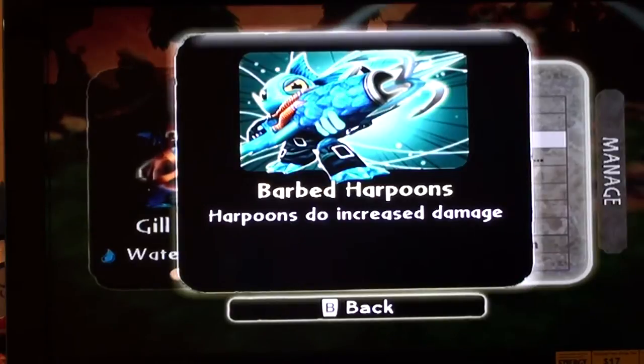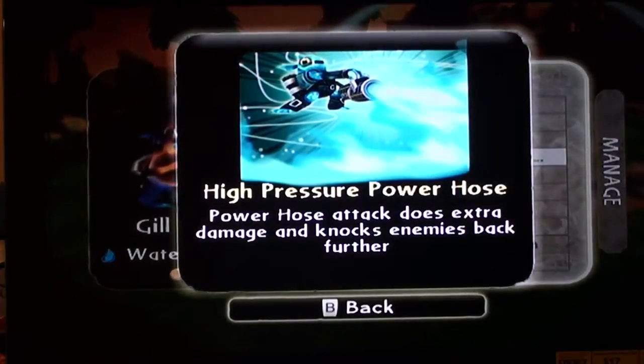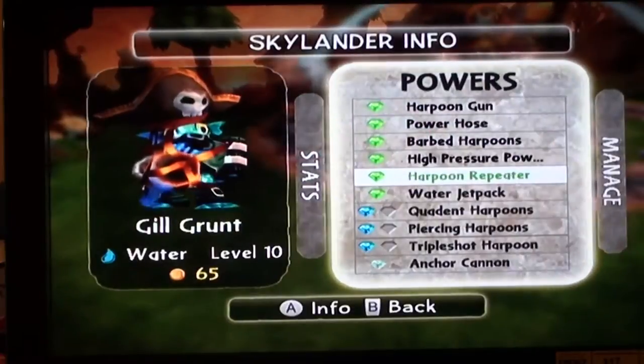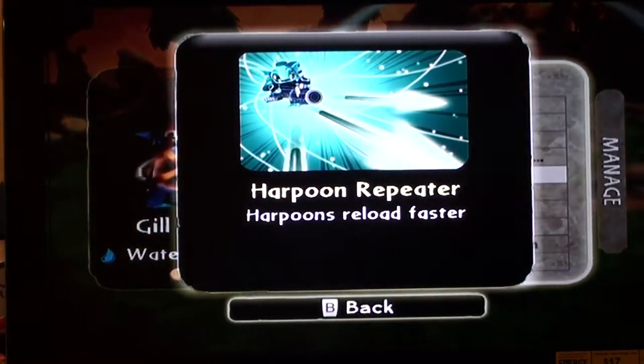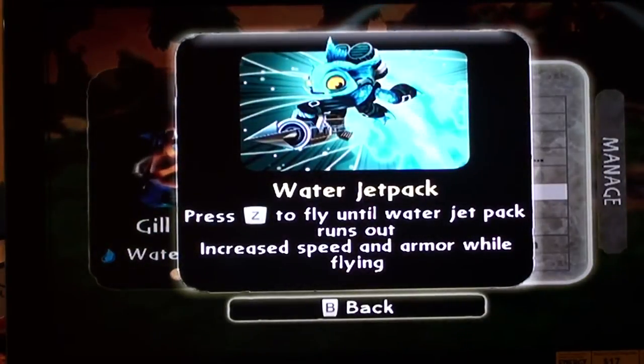Barbed harpoons — harpoons do increased damage. High pressure power hose — power hose attack does extra damage and knocks enemies back further. Harpoon repeater — harpoons reload faster. Water jetpack — press Z on the Wii remote to fly until the water jetpack runs out. Increases speed and armor while flying.